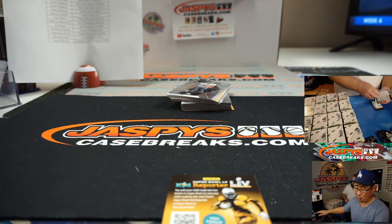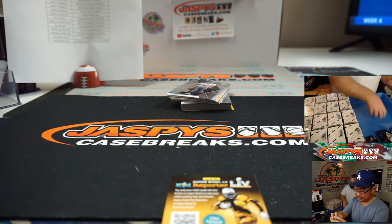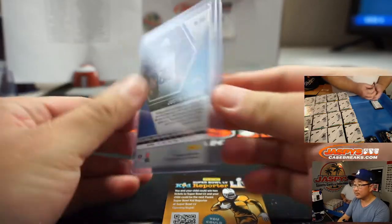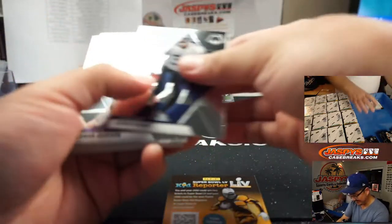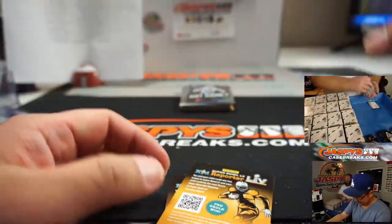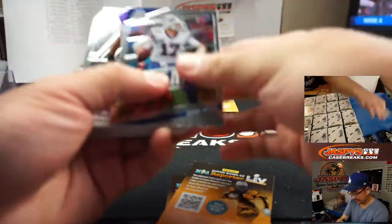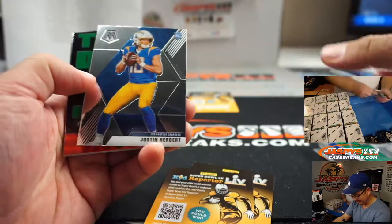NFL debut Justin Herbert. I want Chris P and the Bolts. I did hear there's this really cool site called Jaspi's Underground - where you have to be invited to - Jaspi's Underground, where we just do illegal breaks.